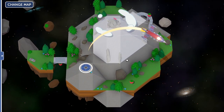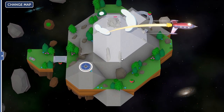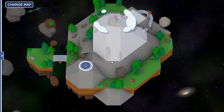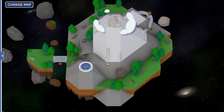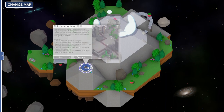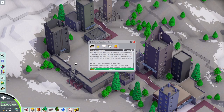Celeste is a platforming game but it's absolutely one of my favorite games of all time even though I'm not a platformer person at all. It's got a beautiful art style, amazing gameplay, and most importantly really amazing storytelling, so I highly recommend checking it out. But for now let's check out the scenario and see what we can do with this in Parkitect.